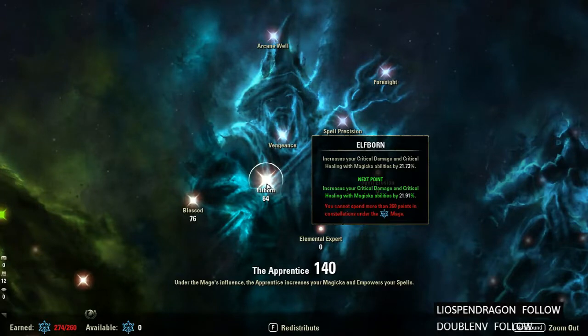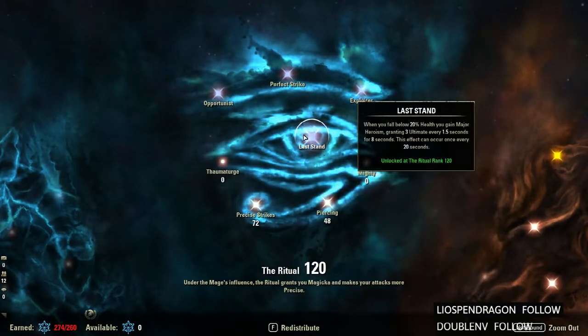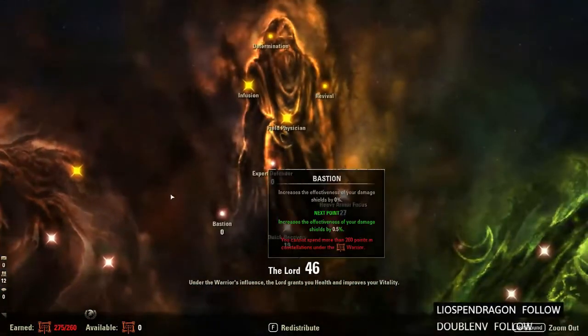In the green CP, I have Flutcher at 76, 64 in Blessed, 64 in Elfborn, and 72 in Precise Strikes and 84 in Piercing. The main reason I push into Piercing is to unlock Last Stand, which grants Major Heroism — giving three ultimate every 1.5 seconds for 8 seconds, once every 20 seconds. I recently switched to this for hardmode and it's been helping out quite a bit.